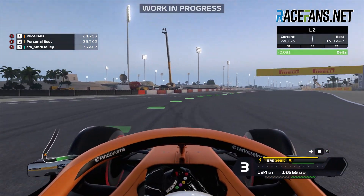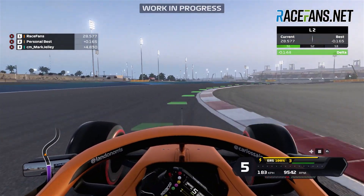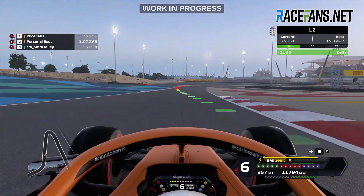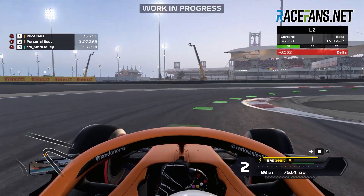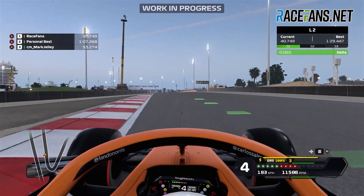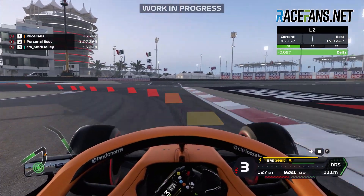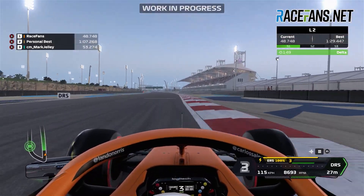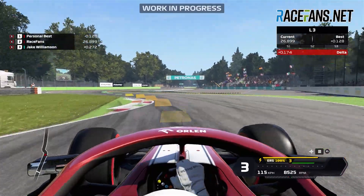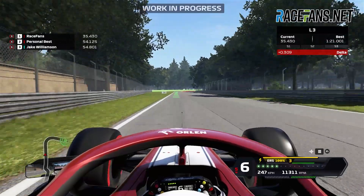The biggest change on the driving side is the new casual driving mode. This is very much aimed at first-time players and introduces a range of additional aids to make it simpler to get used to the driving experience. For example, it makes off-track areas less punishing — if you go onto the grass or gravel it's much easier to rejoin. There's also an automatic reset-to-track function to get you out of tight spots quickly, like those notorious runoff areas in Baku, plus AI-assisted steering to help you get around the track.